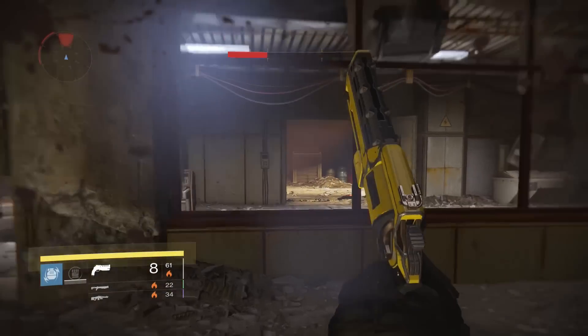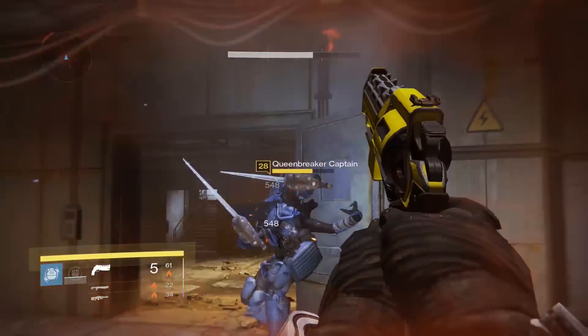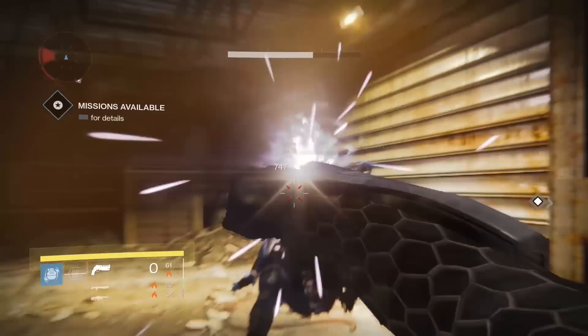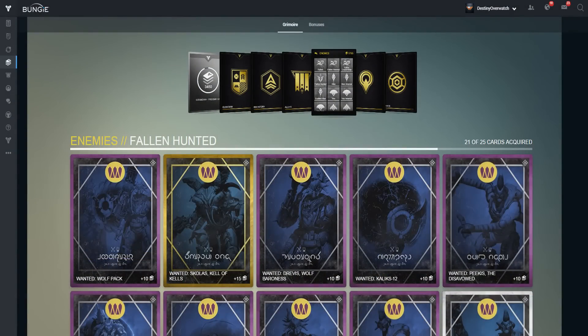Greetings everyone and welcome back. So the other day I was patrolling the Cosmodrome when I found a Queen Breaker captain. When I killed him I got a Grimoire card, and when I looked at the Grimoire card on Bungie.net I discovered there were more fallen targets to be found, so I spent the next few hours tracking all of the bounties.